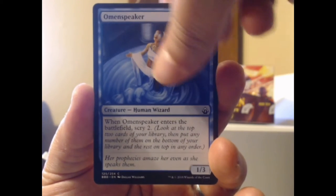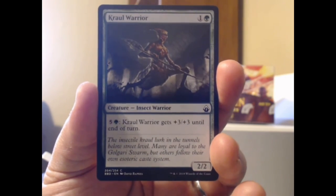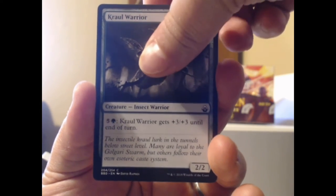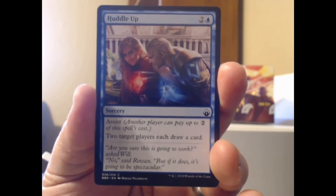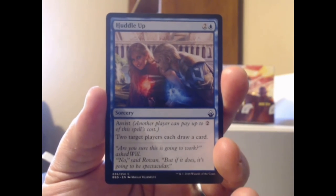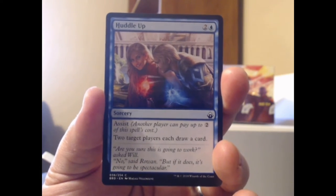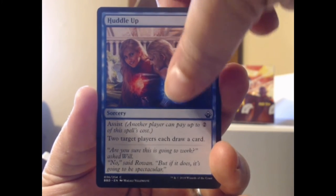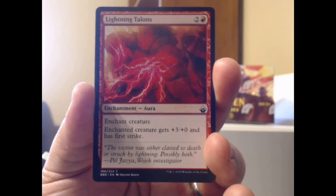Omen Speaker — little town scryer right there. The Crawl Warrior, for six mana gets plus three, plus three until end of turn. I don't know if that's a worthwhile investment. Got the sorcery — gotta huddle up, huddle up, make a game plan. It's got assist, so another player can pay up to two generic of this spell's cost. Two target players each draw a card. That could be very political.